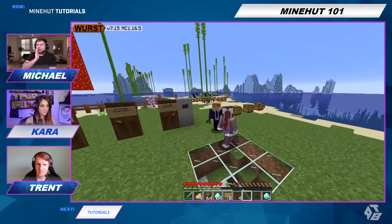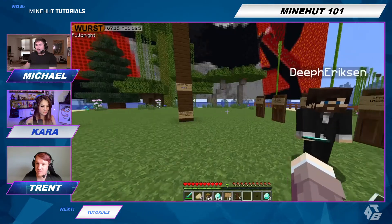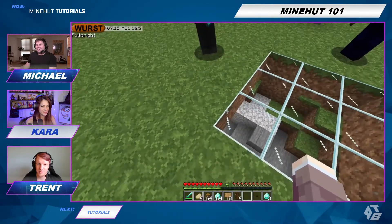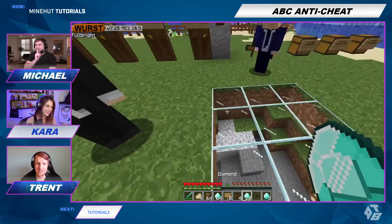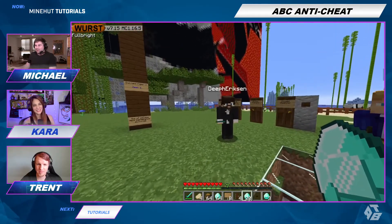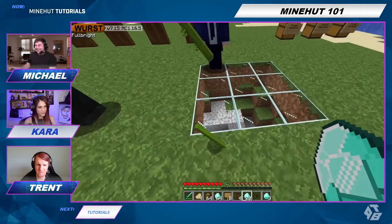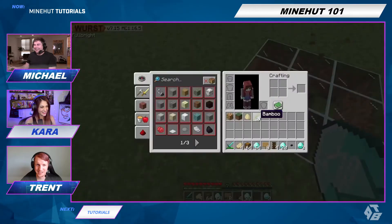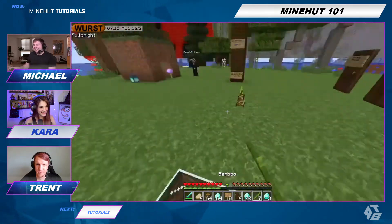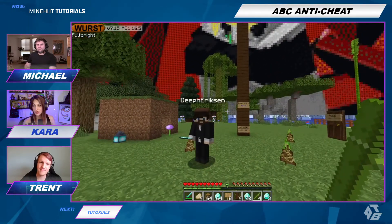Don't tell anybody, but I hacked the server and I got a whole bunch of diamonds. Is this communism? No, this is the opposite. I stole it from the Mindhut tutorial bank. Oh, we're rich in diamonds and bamboo. Good job everyone. And that's how you use the ABC Advanced Anti-Cheat on your Mindhut server. Let us know in the comments what you do when you find hackers.